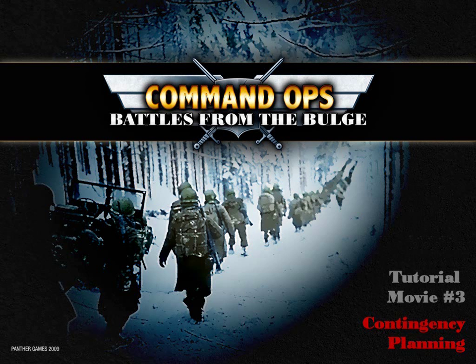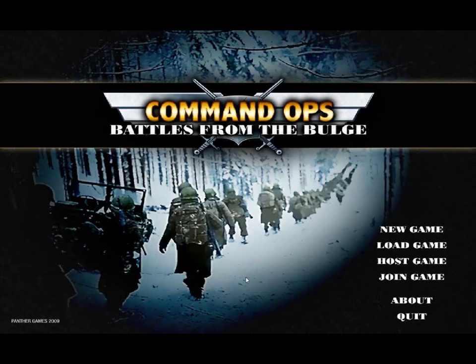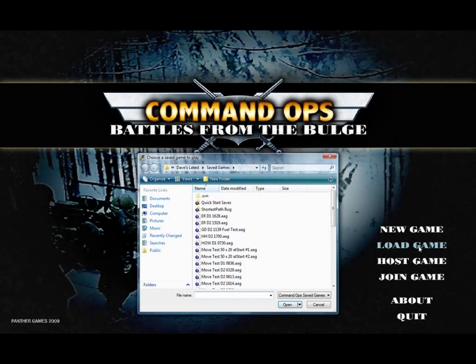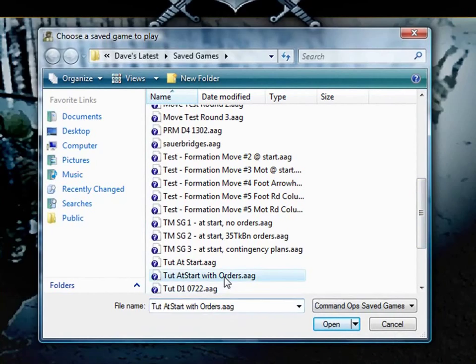Welcome back. This is tutorial movie number three: Contingency Planning. I assume that you have already done tutorial movie number two, Assess, Plan and Order. If you haven't done so already, launch the game and load the save game from the previous movie: Tutorial at start with orders.